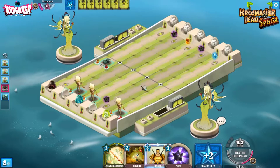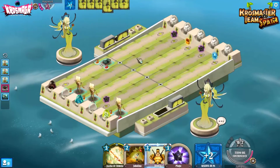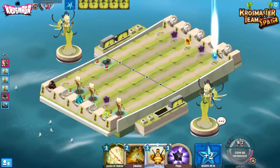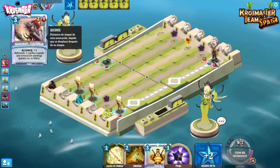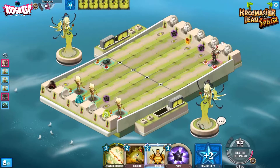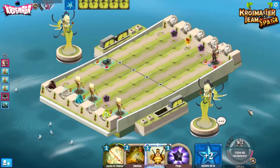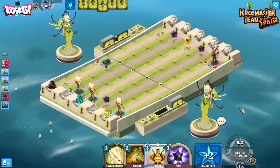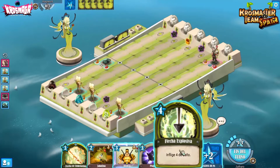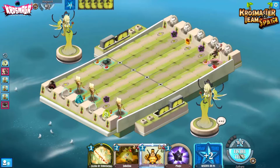Esto es una manera de obligarle a que si tiene la Finisher, que la juegue, porque me las mate todas. Son criaturas muy básicas, todo el mundo lo tiene. Tiene tres en la reserva, podría sacar más, no lo saca. La flecha que hace cuatro de daño. Prefiero quitarle una infinita. Me olvido de él.